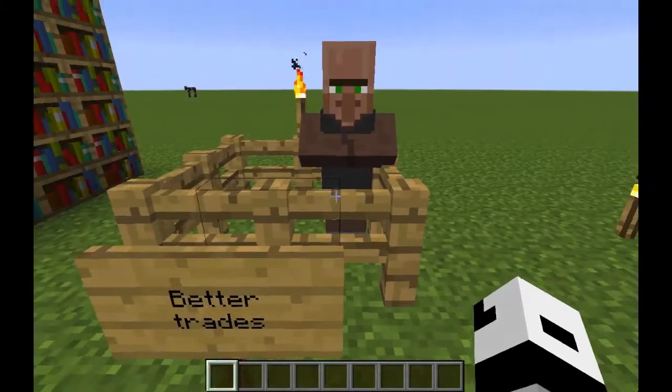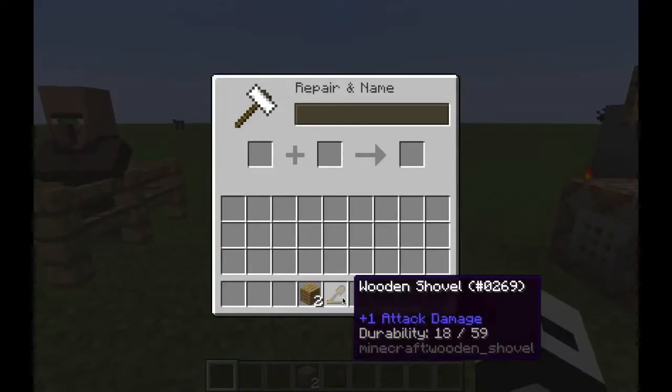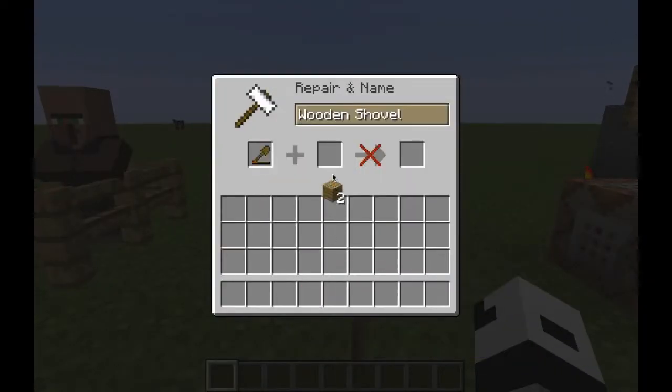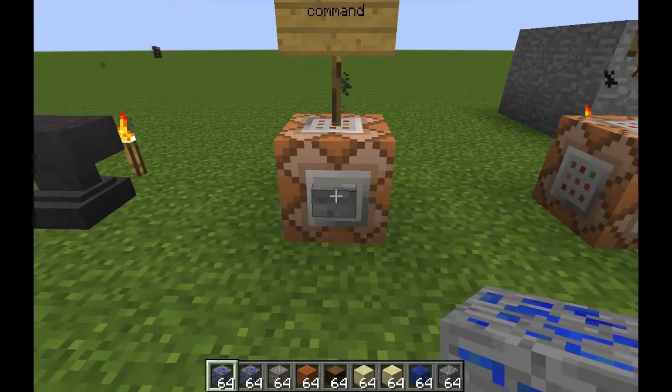You can now get much better items when trading with villagers, and all that for what I believe is a pretty good deal. The anvil has also been rebalanced — it will now cost you a lot fewer levels to repair and rename an object. Before it might have cost something like 50 levels, but now it's like two or three.